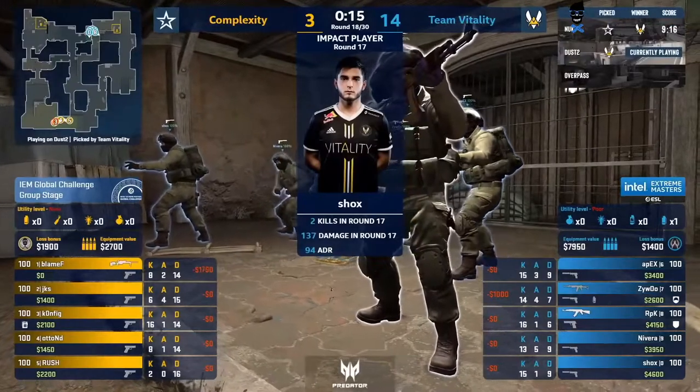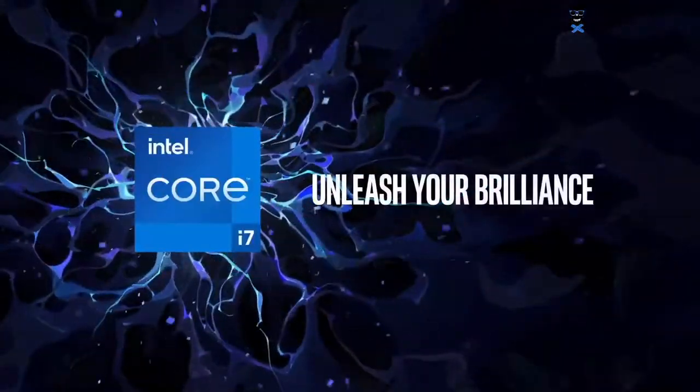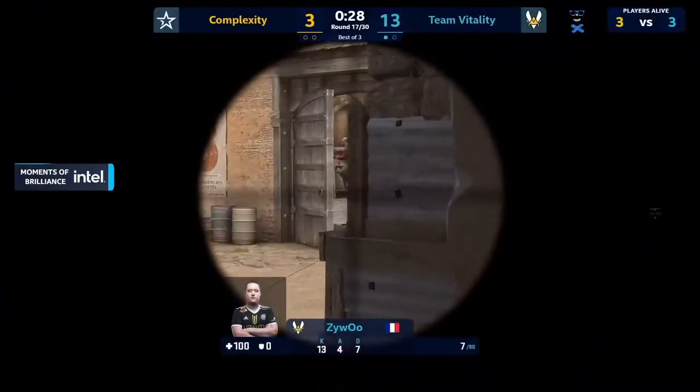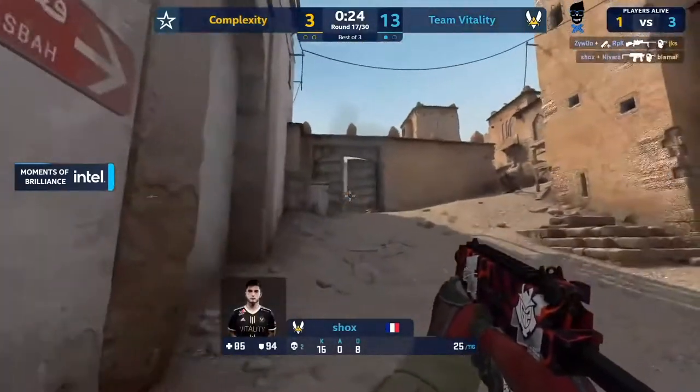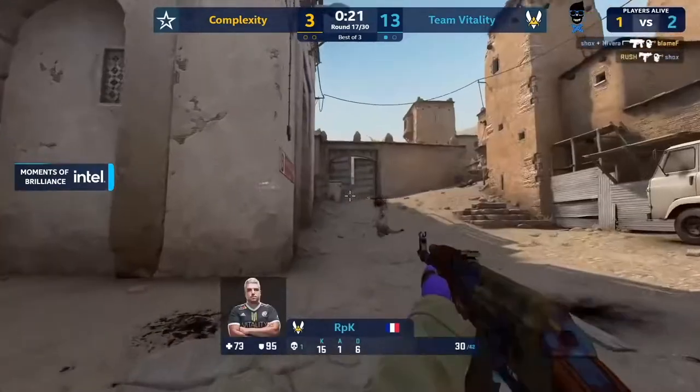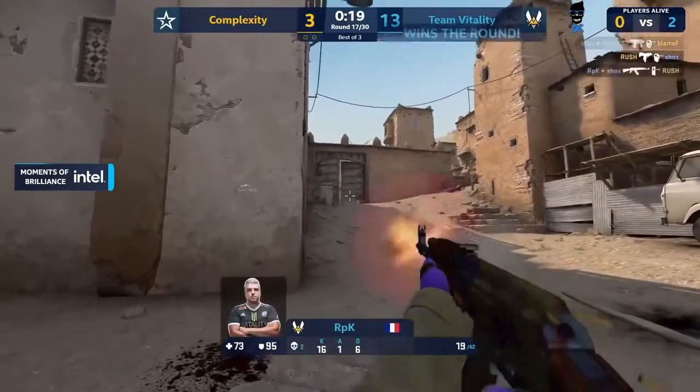Yeah, and now — now it's done. Right, like surely Cole are broke. They've got 1400 to 2000 dollars a player — they don't even get a rifle round in. Vitality win with a force buy and that's just brutal.